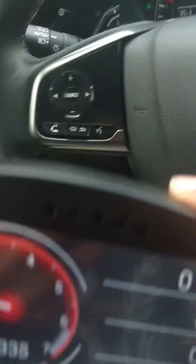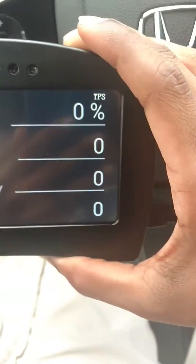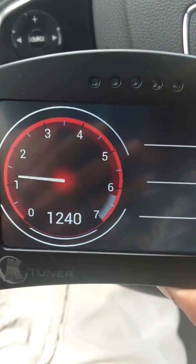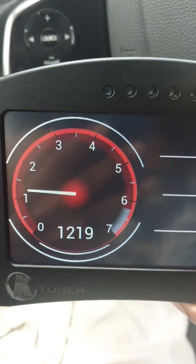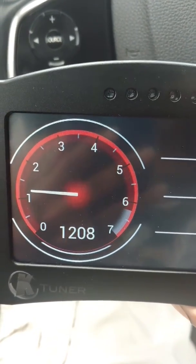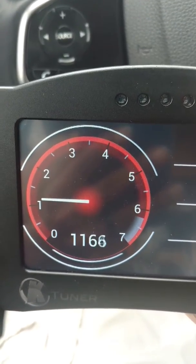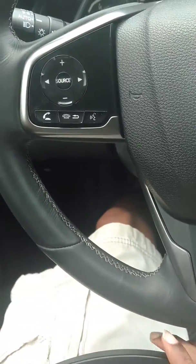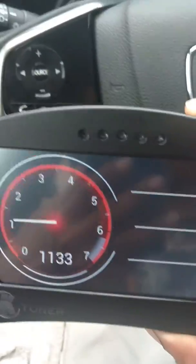I have the parameters set to start logging at 2500 RPM. Throttle position is set to five percent, everything else is pretty much zero. Once I hit the throttle up to about 2500, it's gonna start logging — at least that's what it's supposed to do.